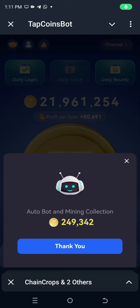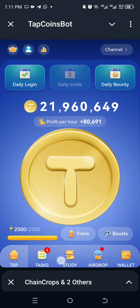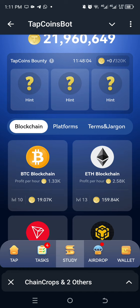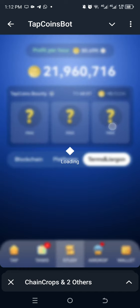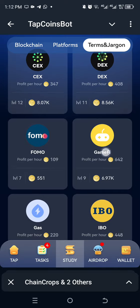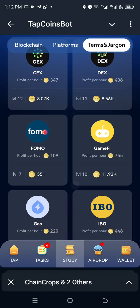Hello, Tapcoin lovers, hope you're doing well today. Let's get to this combo on Tapcoin. We're going to go to Study — the first card is Game File. We subscribe to it and we've got 20,000.